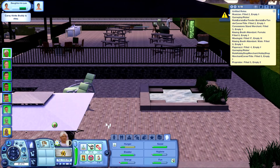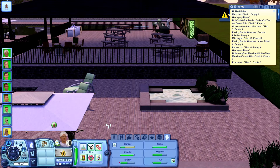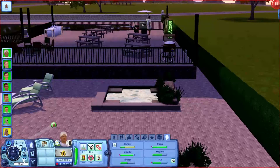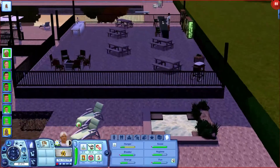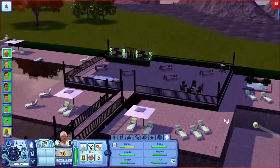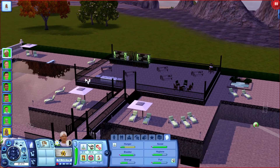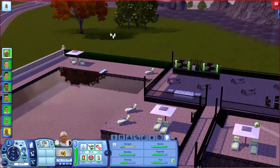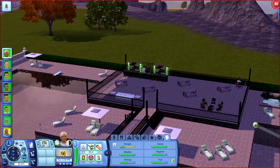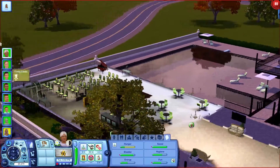Sims have started to arrive, and when five o'clock hits I can pause and we can explore the lot properly. There's all this outdoor area and a bar. I just realized I didn't put pool slides in here — I think I built this before In the Future or Into the Future — so you can add pool slides if you want. This lot is available both in the world and as a separate download on my site. I'll put links in the description below.